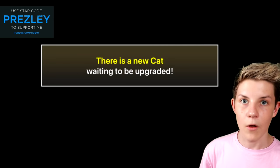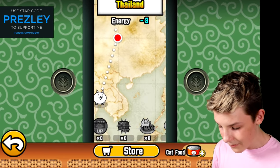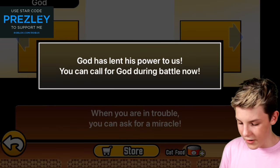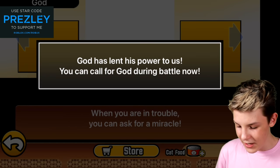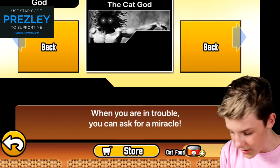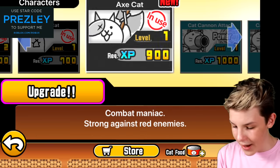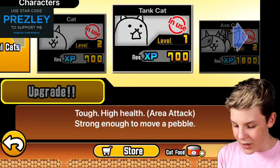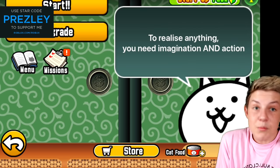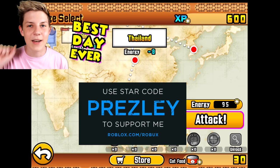But now we can buy the cat god! There's a new cat waiting to be upgraded. We want to upgrade and then go to special cats and get the cat god. God has lent his powers to us — we can now call for the cat god during a battle. No way, that's insane! An axe cat! Let's grab the axe cat and level him up one. We also need 700 to level up the tank cat, but the axe cat seems pretty awesome and pretty powerful. If you want to see part two where we use the axe cat, let me know down in the comments below. Have the best day ever guys — I'll see you in the next one. Peace.